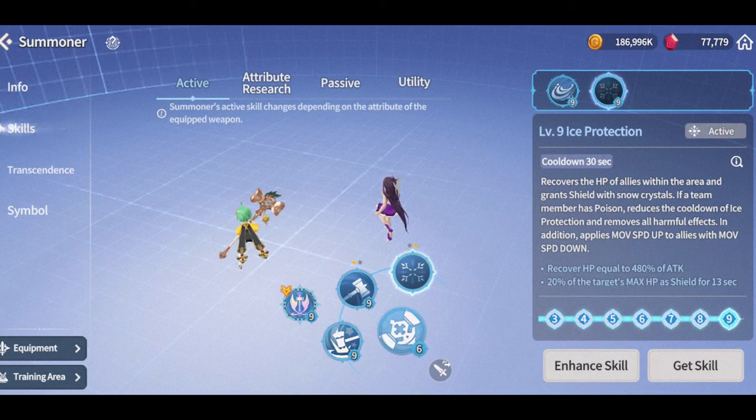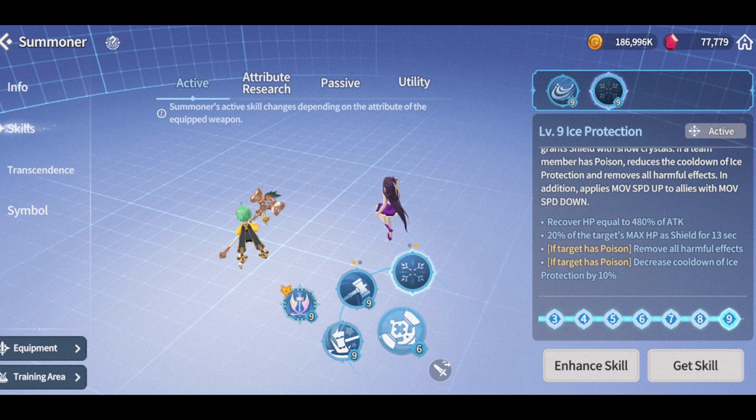First of all, the new Kina water skill 3: Ice Protection, 32-second cooldown, covers the HP of allies within the area and grants a shield with snow crystals. If a team member has poison, it reduces the cooldown of Ice Protection and removes harmful effects. In addition, it applies movement speed up to allies with movement speed down — so here are the multipliers. This looks like a direct counter to the dark Orbia mostly.